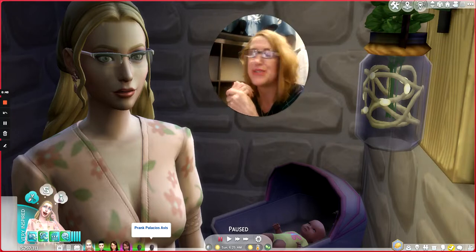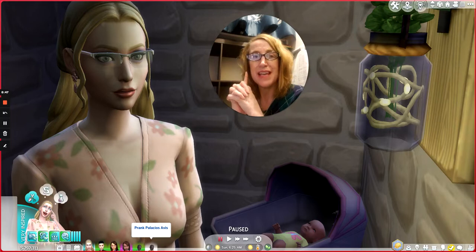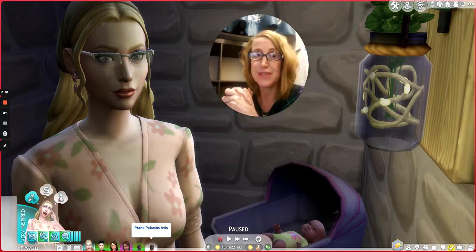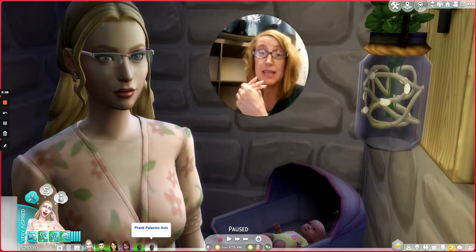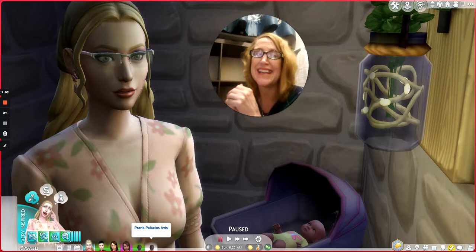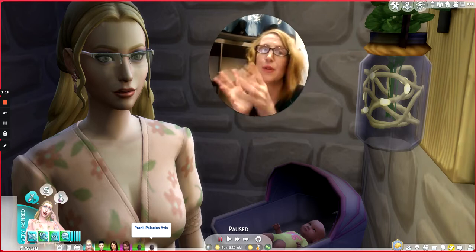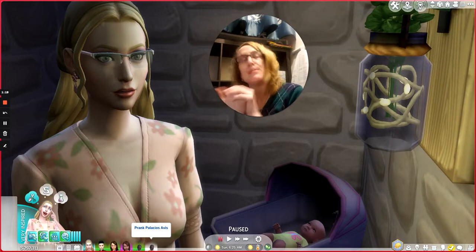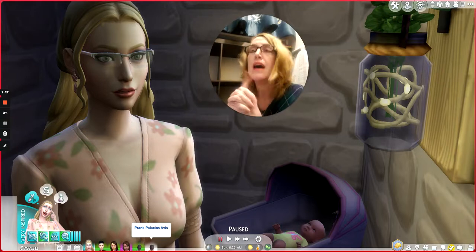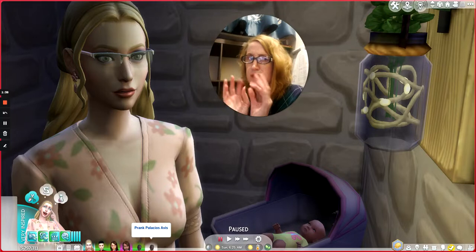They don't get a designated bassinet so I don't know for sure. I also did a side pack — I added werewolves, but because I added werewolves I started feeling like I needed to have vampires and Realm of Magic, and as long as I was getting those I may as well get Discover University and Eco Lifestyle, and then of course a whole bunch of stuff packs.